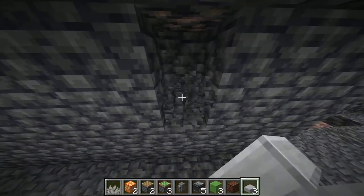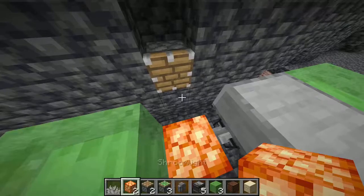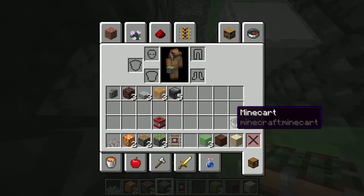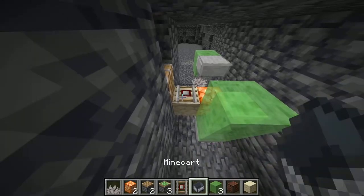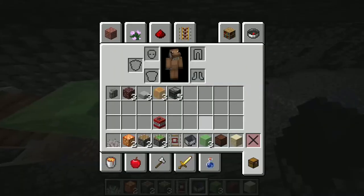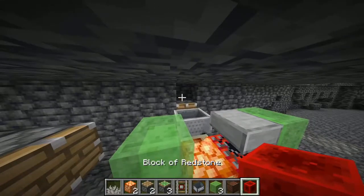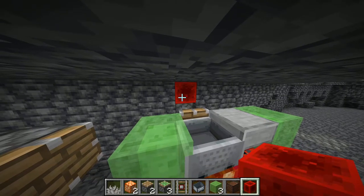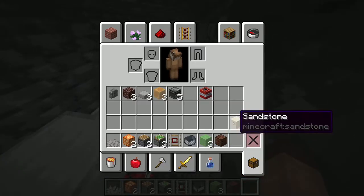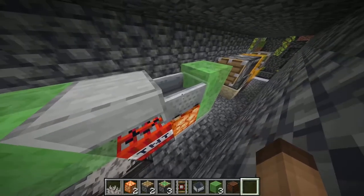Take your shroomlight and place it here. Now we need some extra space on the side here — temporary piston, get a temporary block. Take your detector rail and minecart, place it here. But before you move it with the piston, take your TNT and place it here. Now take a redstone block, place it here — the piston moves this in.